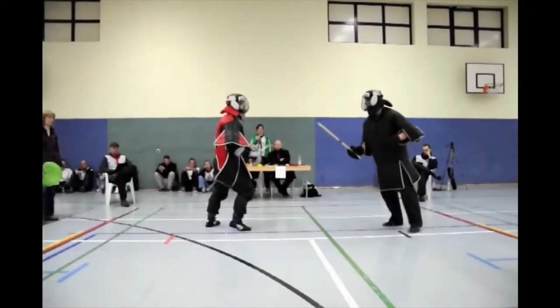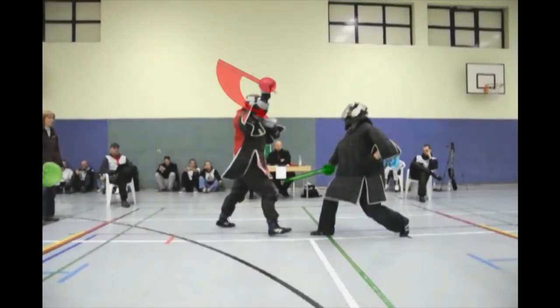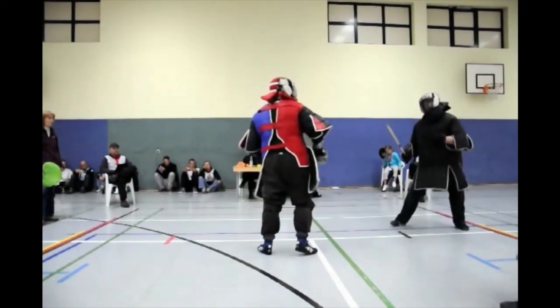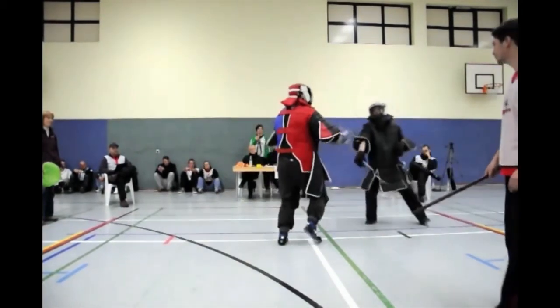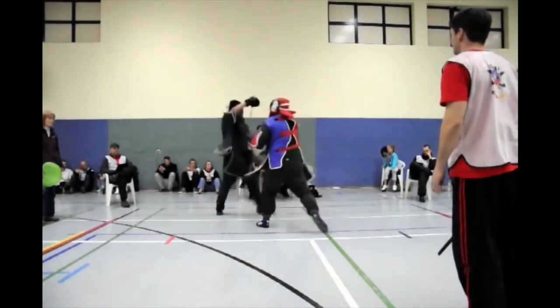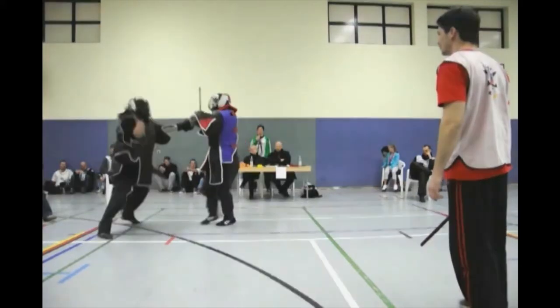Now you can see both defenses being used. When in right lead with the weapon in front, the roof block is the method of choice. While circling the opponent there was a shift in leads — now the stick is in the rear and the live hand in front is used to defend.